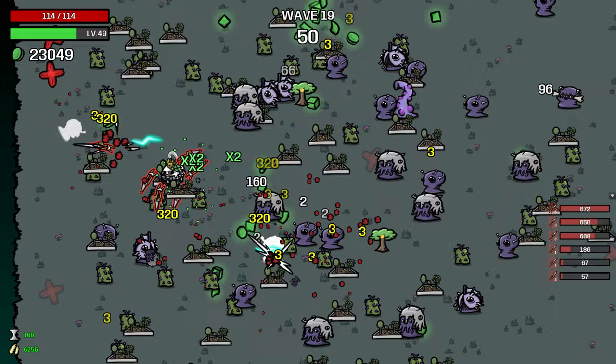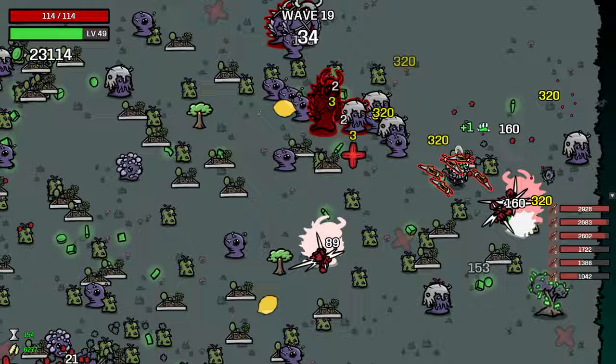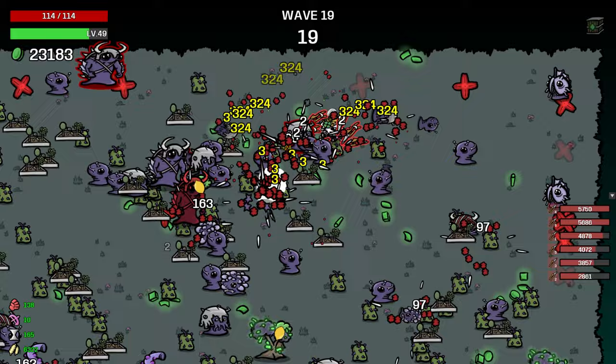Maybe we get to like 30,000 by the end of this wave. Then piggy bank gives us about 6k — that's 20% of 30k. Puts us in a decent spot. A suspicious coupon makes everything cheaper, including the gardens. I think at this point I just want to get 100 gardens and let go from there.